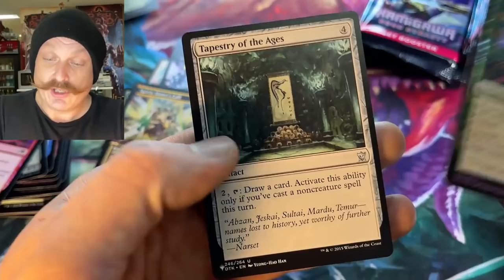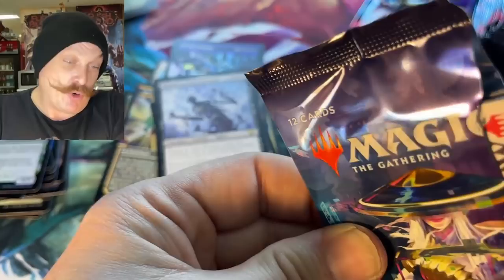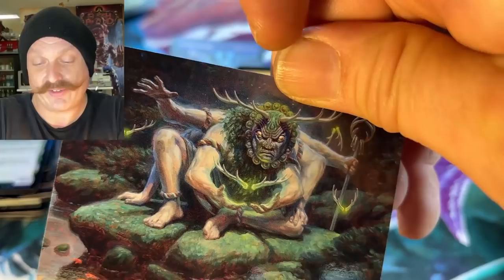I'm expecting commander cards. Another Biting Palm Ninja — it's good. Jukai Preserver. Tapestry of the Ages — no way! Guys, these list cards are just on fire. You remember that card? Yeah, it's from Dragons of Tarkir — I actually opened that set, I was playing then.